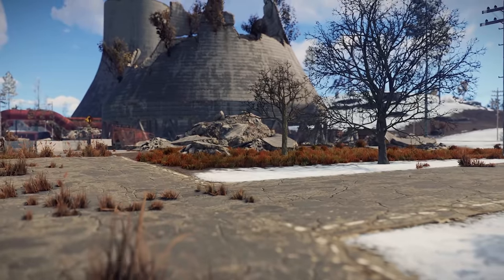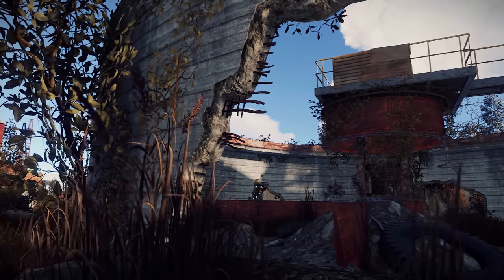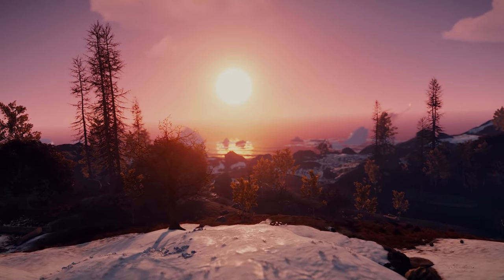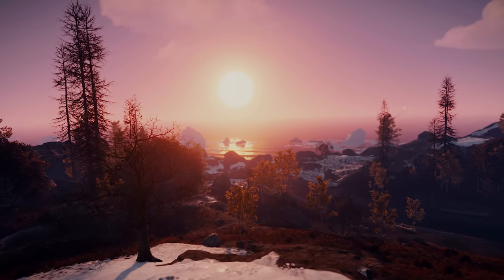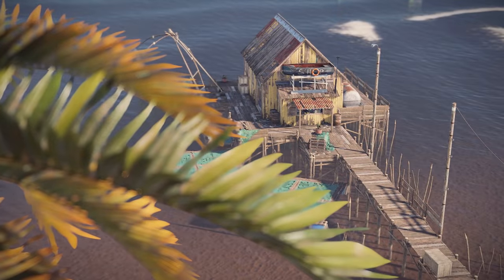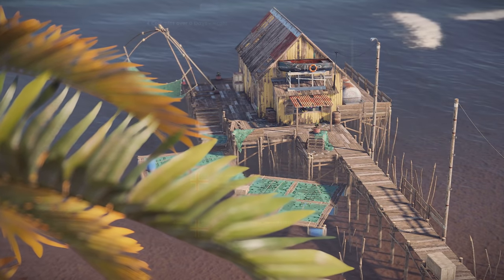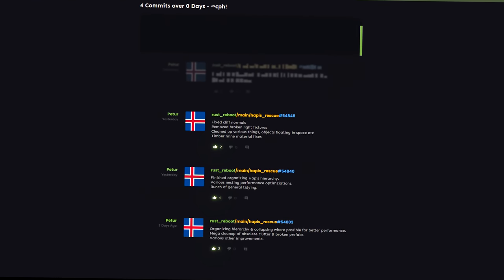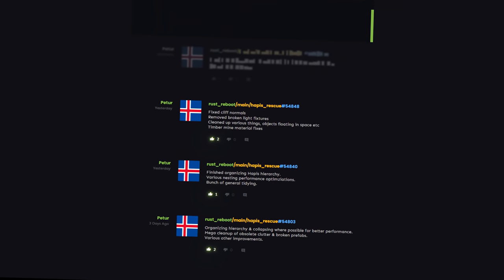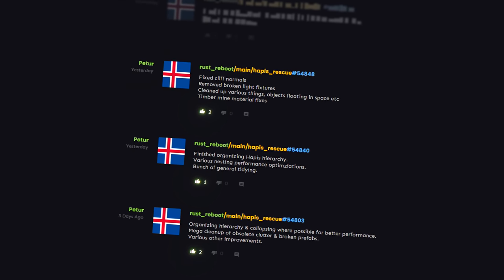Along with this, better monument spawning and road connections in general are being worked on, so hopefully this will all translate into a more believable and grittily realistic world come October. Sticking to the subject of maps, you'll recall that I mentioned a while back there was a plan to shelve poor old Hapis Island. Worry no longer, as it seems there's a new Hapis rescue branch and the plan to scrap it has now been scrapped. Peter at Facepunch is in charge of this one and has already started fixing it up, so expect many improvements as time goes on.